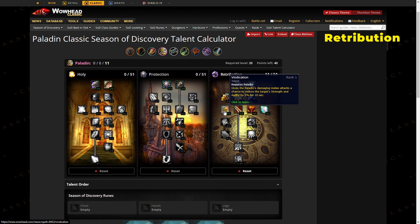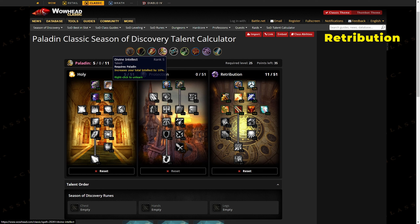For raiding, you can also put three points into Vindication if you think you'll be off-tanking or don't trust your tank — but it's generally better to put five points into Divine Intellect. The reason to choose intellect over Divine Strength is that you'll run out of mana quickly even in best-in-slot gear, so you need that sustain. It's also useful for off-healing, and some of your abilities scale off intellect and weapon damage rather than strength.